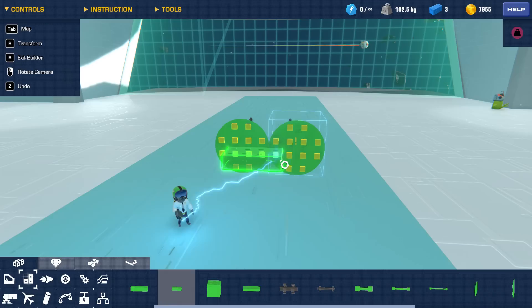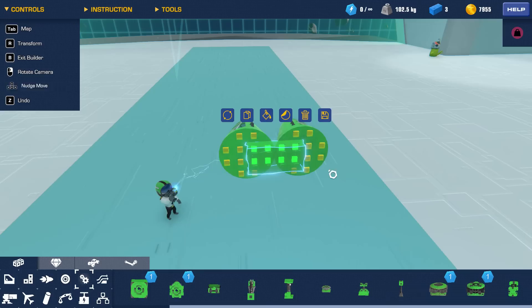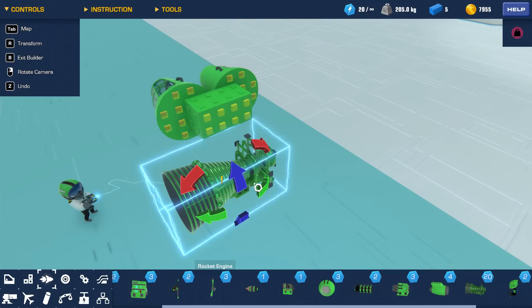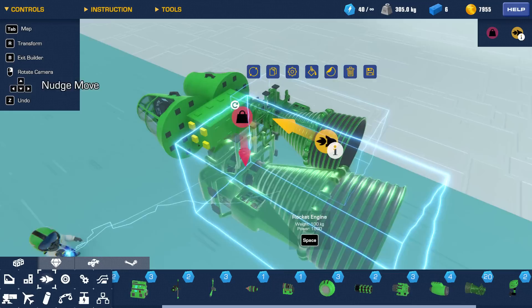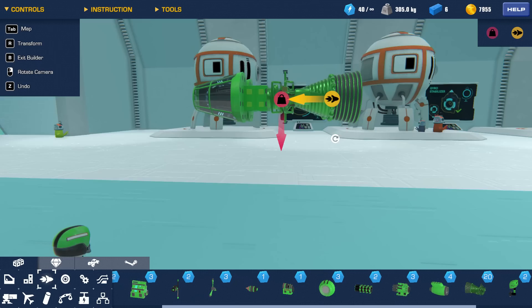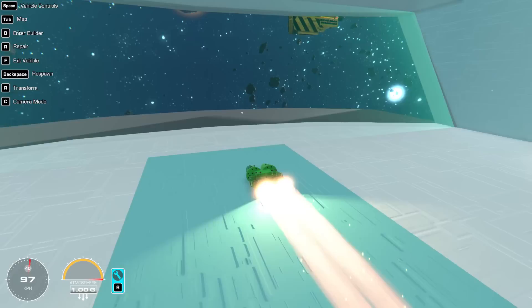We're going to put a cockpit there and another one identical in the opposite direction. A joiner plate - perfectly symmetrical - and a couple of vertical gyros on each side at max strength. Then thrusters mirrored: one thruster this way, rotate the other the opposite way and flip it. Now the thrusters are definitely symmetrical and mirrored. Everything should be absolutely perfect to go straight. Let's see - if we press space, do we go perfectly straight or do we tip up?